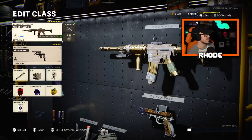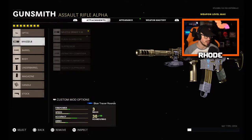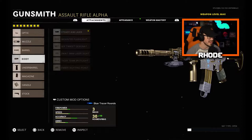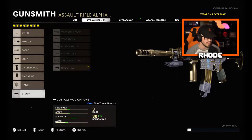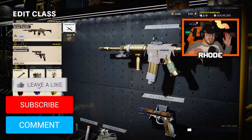Let's jump into these attachments real quick. For the optic we're running the Micro Flex LED, muzzle brake 5.56, barrel reinforced heavy body, steady aim laser, under barrel foregrip, 40 round speed mag, airborne elastic wrap, and for the stock we're running the raider pad. This thing absolutely rips — we go like 80 and 5 or something like that, and you guys are gonna see how fast this thing kills.